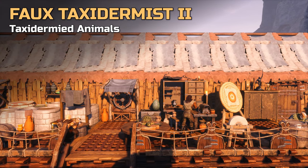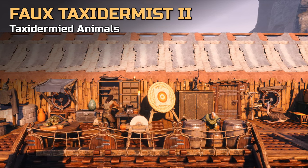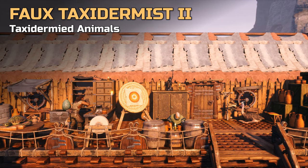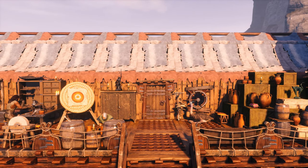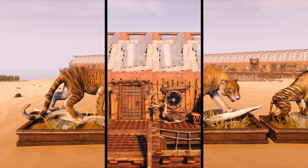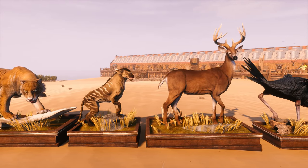Hi all! Today we take a look at the 4 Taxidermis 2 Feat, which allows you to craft additional placeables for your base and decoration needs. The 4 Taxidermis 2 Feat can be found on the Isle of Zipta and teaches you 8 new taxidermied animals that are freely placeable.